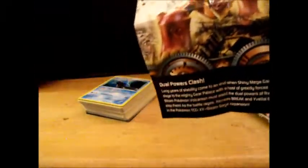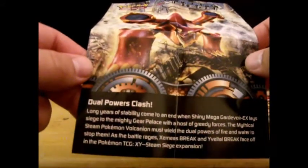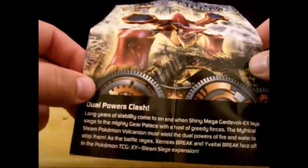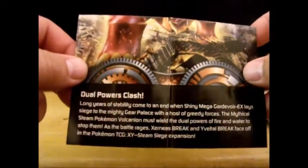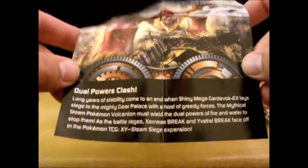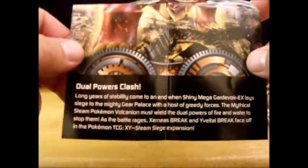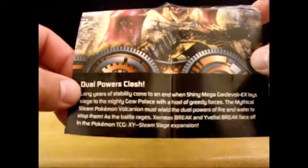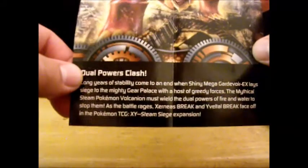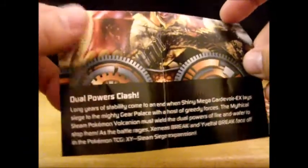Open up the box, pull out the three booster packs and all the cards. There's a dual powers clash — yeah, there's something they're doing in this set if you haven't been paying attention: it's a dual type card. The flavor text reads: 'Long years of stability have come to an end when Shiny Mega Gardevoir EX lays siege to the mighty gear palace. The mythical Steam Pokémon Volcanion must wield the dual powers of fire and water to stop them. As the battle rages, Xerneas BREAK and Yveltal BREAK face off in the Pokémon TCG XY Steam Siege expansion.'